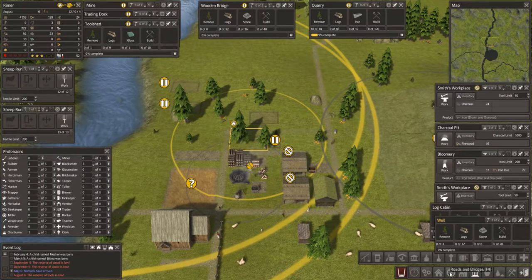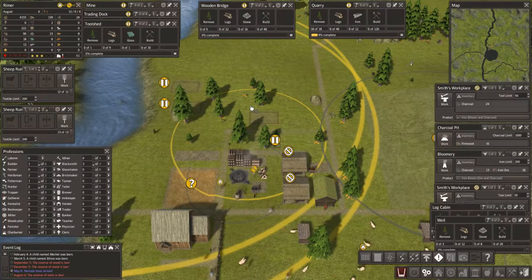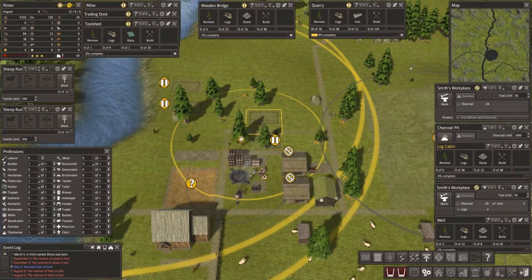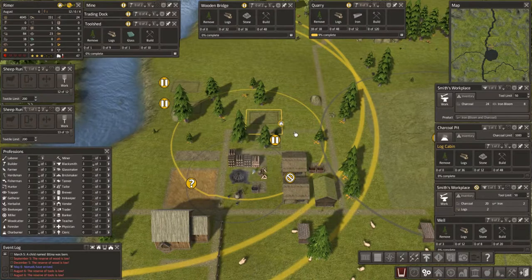So the priority is this — this is the priority. Now what are we short of? Stone and logs I think. The reserve of tools is low. We don't have any — we have one tool. So people are getting tools. We have one builder who can do the labouring until we have the foundation complete. They're building the roads first — it always slows us down. But we'll be grateful of those come winter.